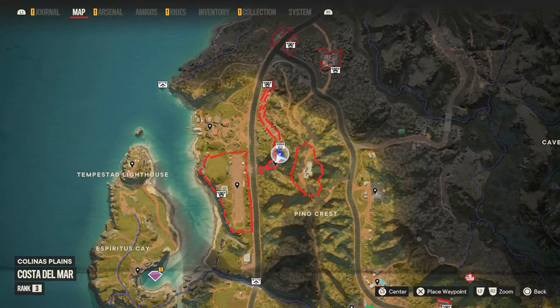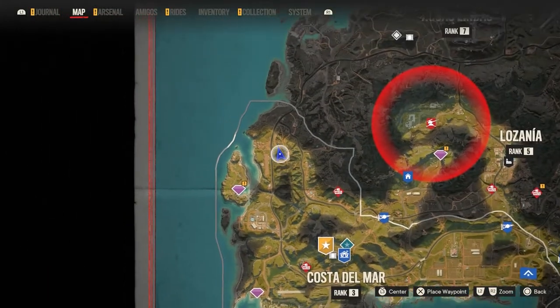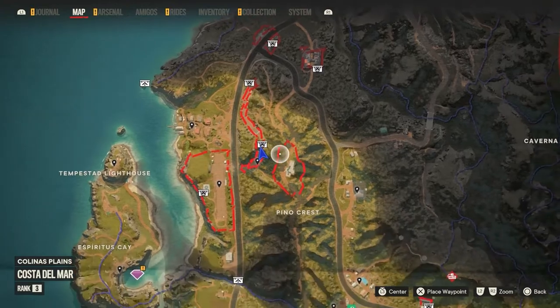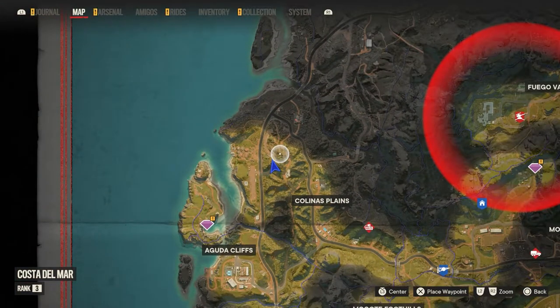The third one will be up here — this one's up by the lighthouse, still in Coastal Del Mar, kind of the northwest part. This long strip right here has an AA gun in it. Use your dynamite or grenade or whatever and blow it up.